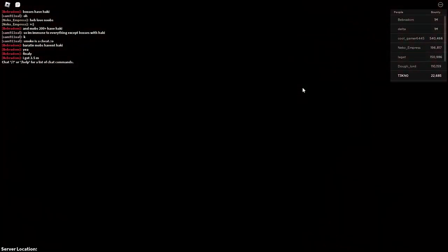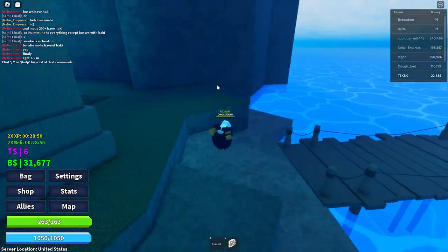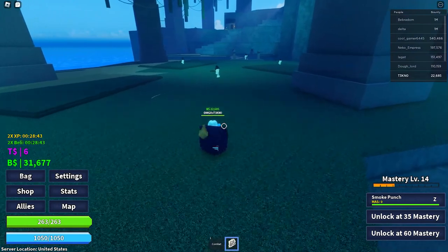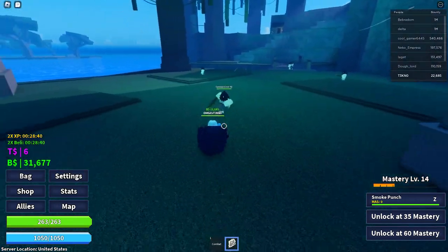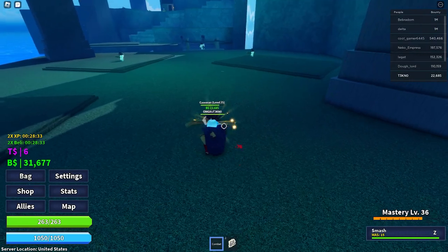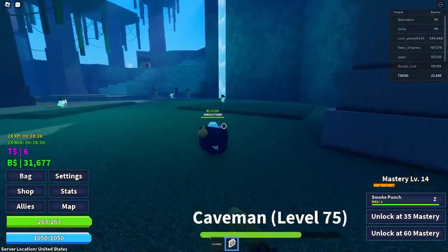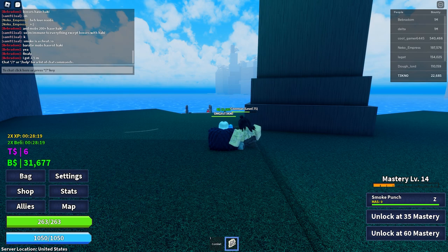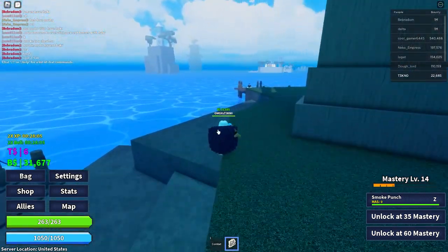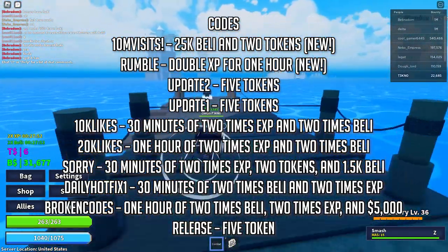I don't really want to use the tier list site, so we're just gonna do it this way. I'll put the grade and name of the fruit on screen and explain why it's placed where it is. If you guys don't agree, let me know in the comments — debate about it. Also, I just realized my headset was off the whole time. I'll try to put the current fruits on screen. There are nine devil fruits currently in the game.